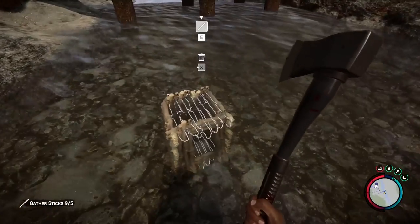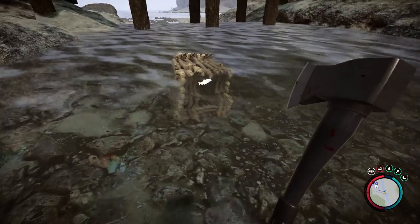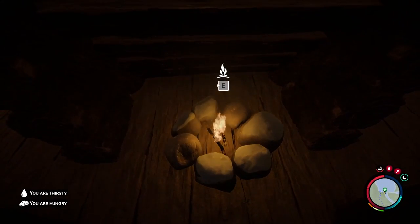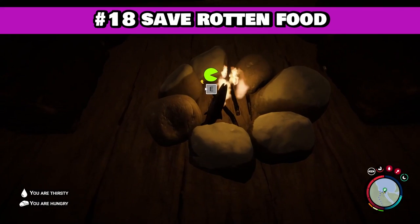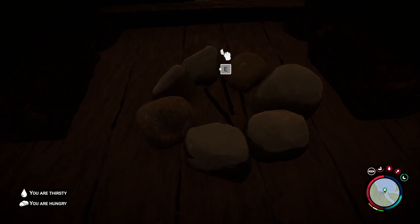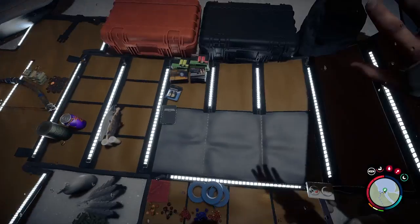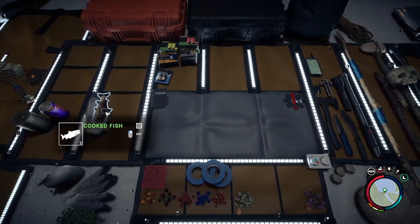Fish traps are a plenty effective way to gather additional food without having to invest a bunch of time. In the event that your preparations have given you an abundance of food, you may find that some of your spoils have gone bad. Not to worry — just throw any rotten meat on a fire and let it cook through. It'll simply burn all those putrid germs away and give you a solid meal that lasts even longer than the raw version of the meat.